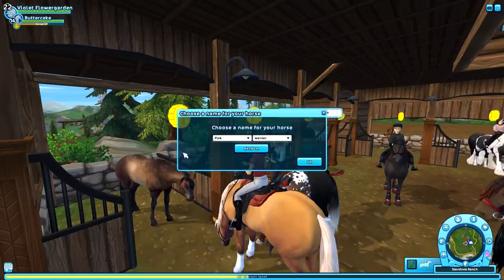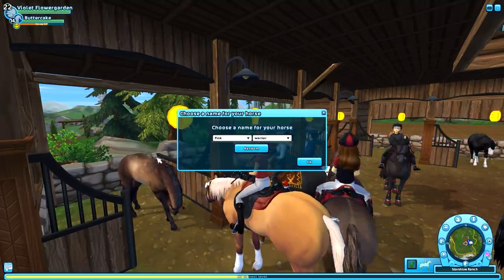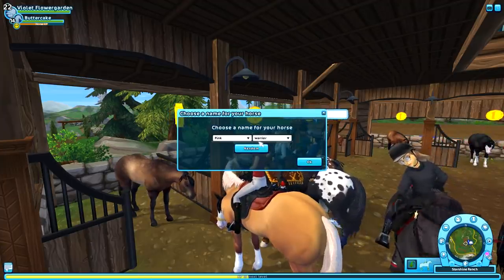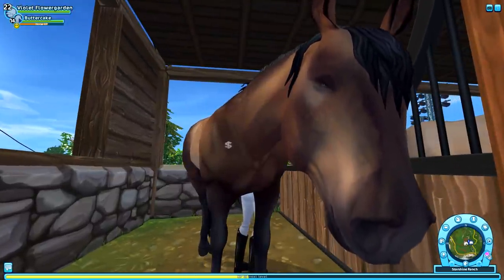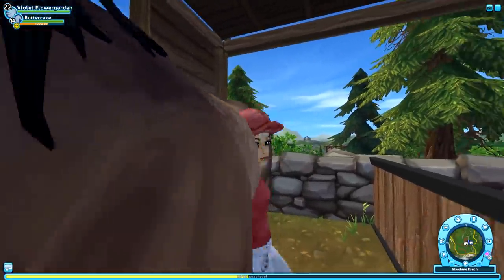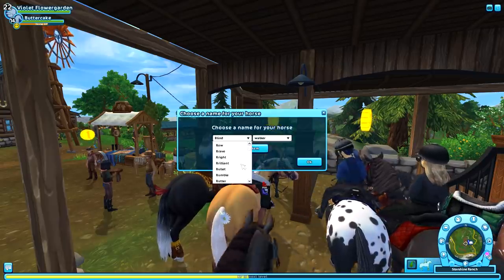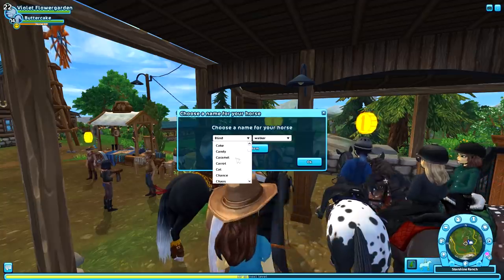I don't have a name yet. I want to name this horse Granola because if you look at the dapples, doesn't it look like granola? It's so basic — just naming the horse after what it looks like. The butt is so dapply. The face is so interesting. I kind of want to change the mane and tail because I'm not sure I like the mane.